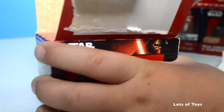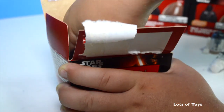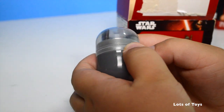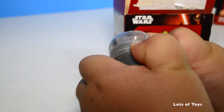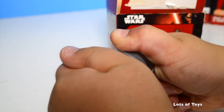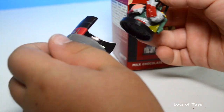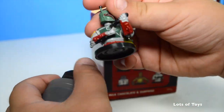Drum roll please. What's in there? Oh, I know who it is — you can see through. No peeking though, Patrick. But I still know who it is. Who is it? Boba Fett. Again? Oh man. This is the third Boba Fett we got.